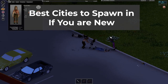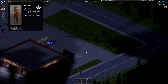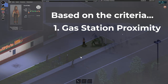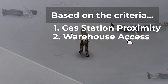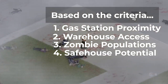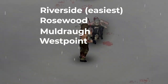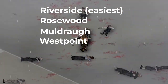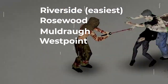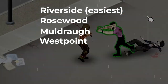Best cities to spawn in: Project Zomboid gives you four cities to choose from, each with their own unique flavor and degrees of easiness. Based on criteria like gas station proximity, warehouse access, zombie concentration, and safe house potential — ranked from easiest to hardest — my list is Riverside, Rosewood, Muldraugh, and West Point. I plan to tackle each city and highlight good safe houses for beginner players later in the series, but for now, if you get no further than this, you have the best chance of survival in Riverside.